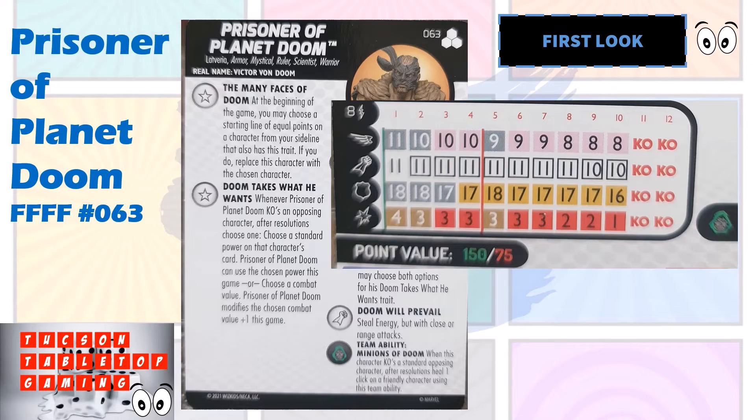With the values he has here, they're pretty good just on their own. If you KO a character and use his trait to bump up your combat values, he's a figure you're going to want to have hitting characters throughout the game. You might want to take your first choice of increasing his combat value — his attack up by one or his damage up by one. His defense is fine because he's going to have that Steel Energy throughout everything except the very top click, so I'd go into attack or damage.